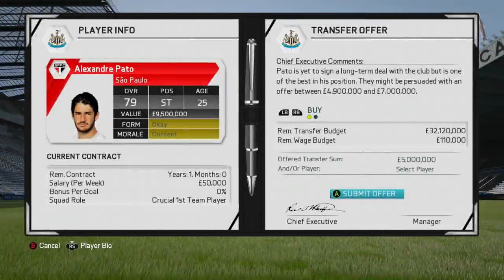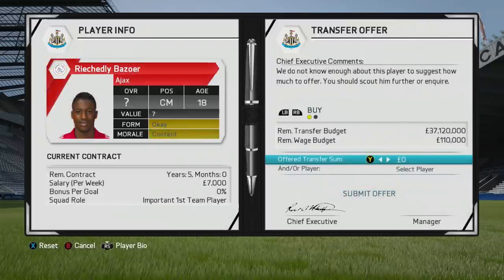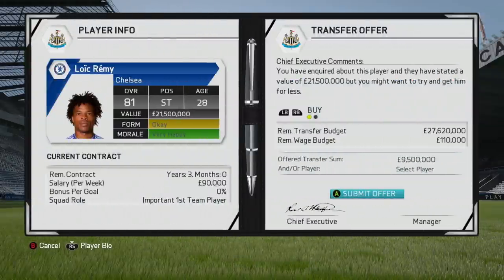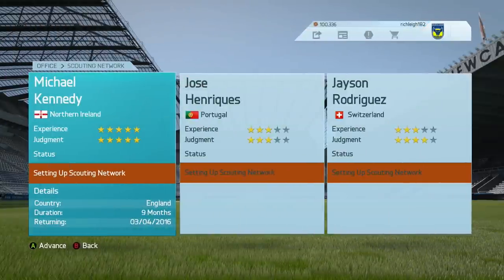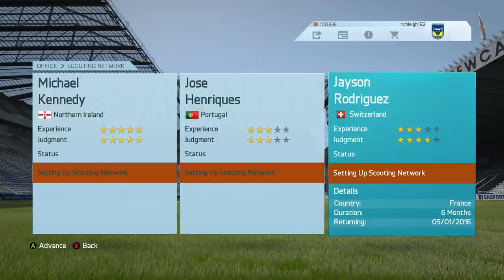I'm looking to move on Cissé, and the players I've got in mind to replace him are Alexander Pato and Loic Remy. I'm also looking to bolster the midfield with Richard Lee Bozoa. Chelsea want 21.5 million for Loic Remy, but that's far too much — I'm offering 9.5. I'm offering 7 million for Pato and 5 million for Bozoa. I've brought in youth scouts: Michael Kennedy scouting England, Jose Henriquez going to Portugal, and Jason Rodriguez going to France.